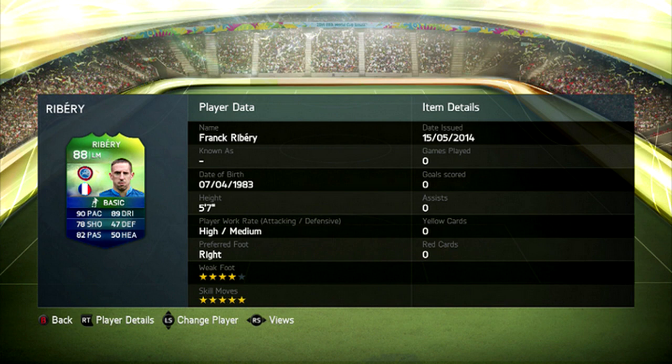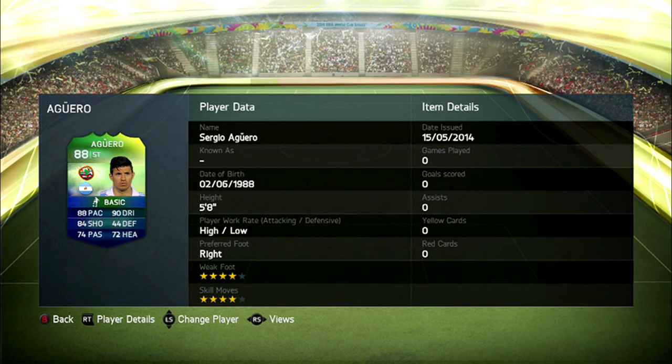Coming in at number nine we have the French winger Ribery. As you may notice, his international card is actually two ratings lower than his normal card — his normal one is 90 and they've rated his international play at 88. He keeps his five-star skill moves and four-star weak foot, and he comes in at number nine.